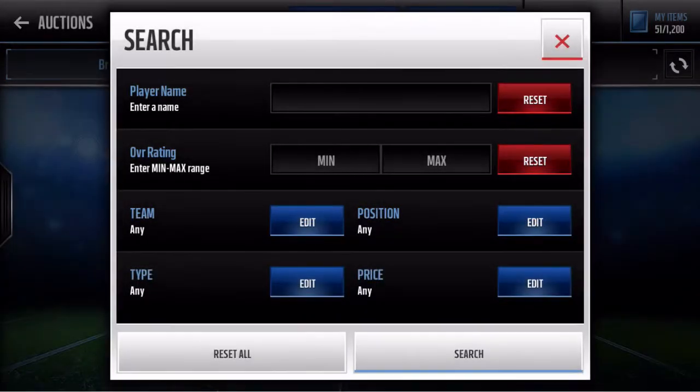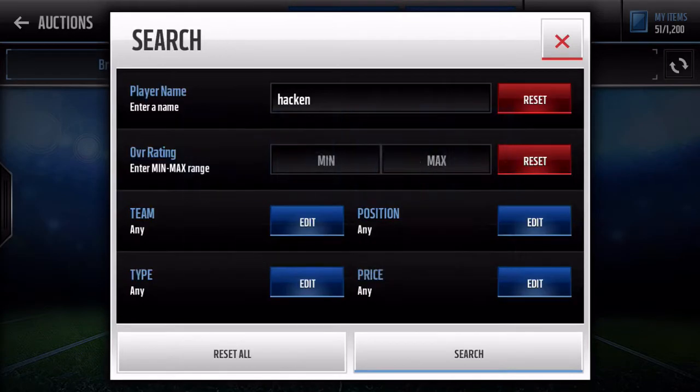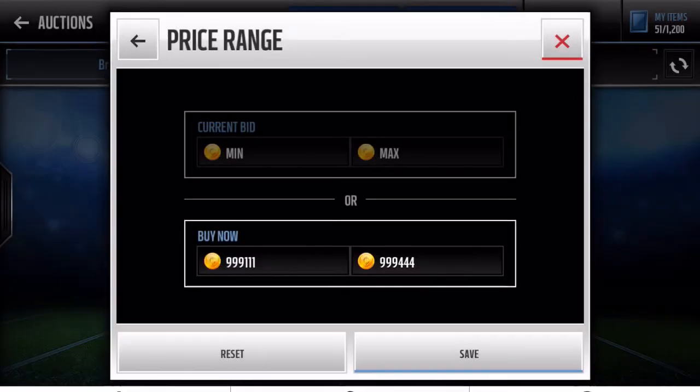Literally all you have to do is go into the auction house and type in 'Hacking' just like this, then go to price and right over here put 999111, and over here put 999444, just like that.